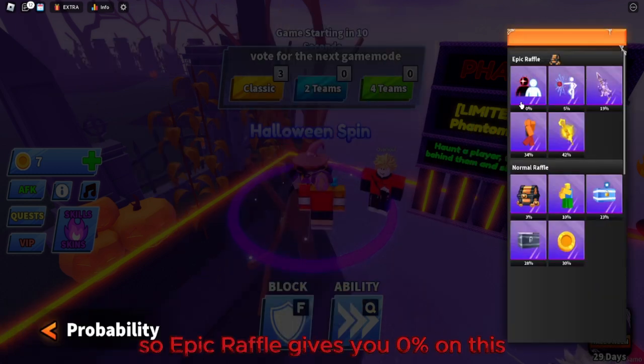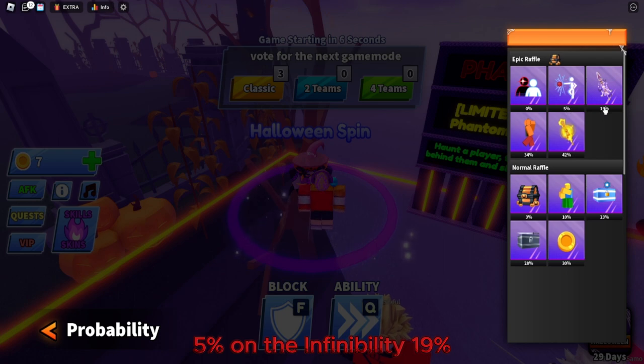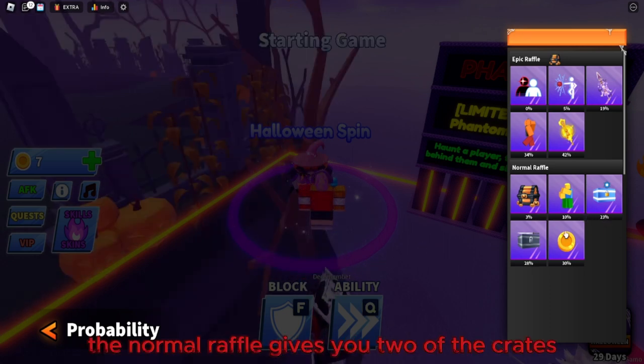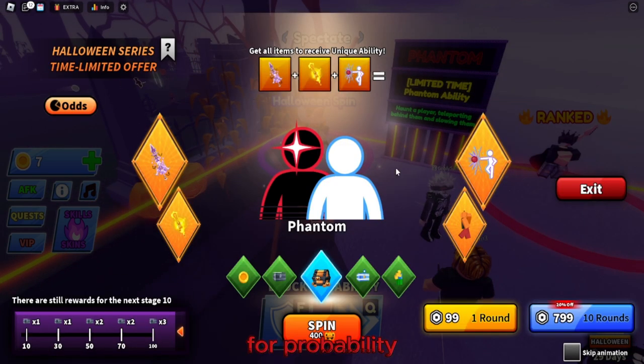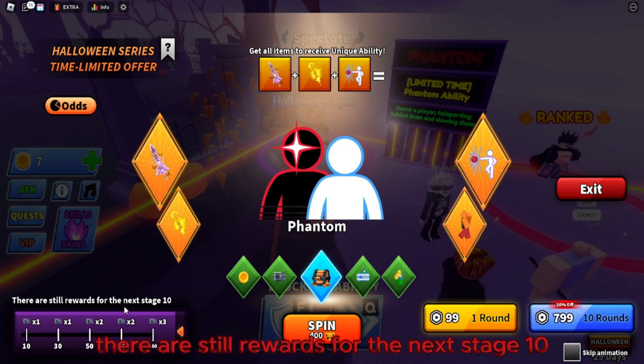The odds are pretty good: the Epic Raffle gives 0% on one item, 5% on the Infinity ability, 19-42% on weapons, and 34% on the emote. The Normal Raffle gives 2 crates, 30% coins, 10% emote, and 33% on a Halloween chest. You can also spend Robux — 99 Robux for one round or 800 Robux for 10 rounds.